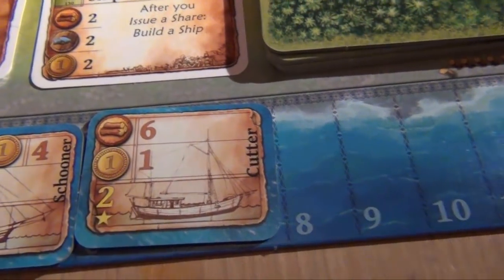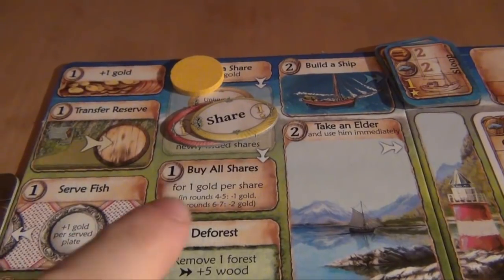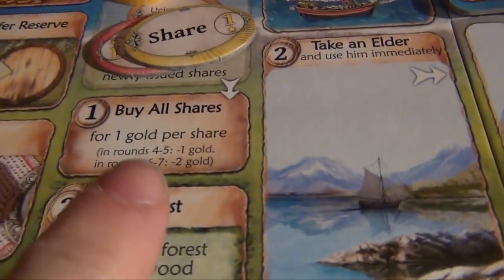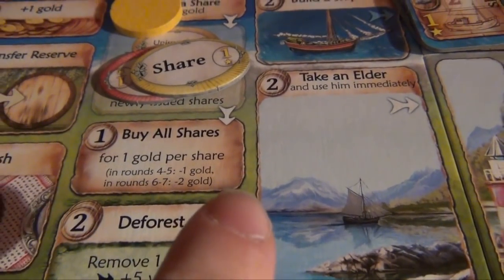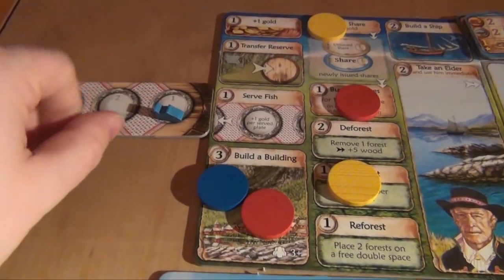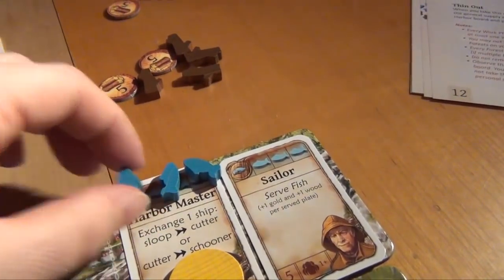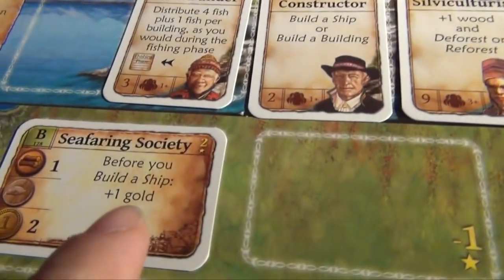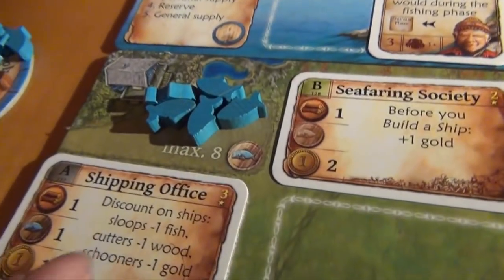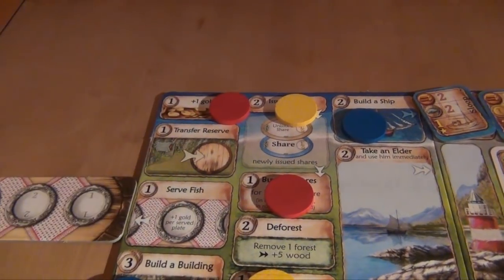Red decides to buy all the shares. Usually it would be one gold per share, but in rounds four and five you get a total discount of one gold, so he can buy both shares for a total of one gold. Yellow uses his harbour master with the last fish from the table and upgrades the cutter to a schooner again, also getting this one fish. Blue decides to build a ship — he wants a sloop. Before building, he gets a gold. The shipping office gives him a discount of one fish, and the slipway gives a discount of two wood, so he basically gets this sloop for just one fish. Red, for lack of a better option, simply takes one gold. End of the round — everybody takes back their workers.